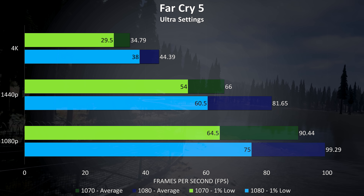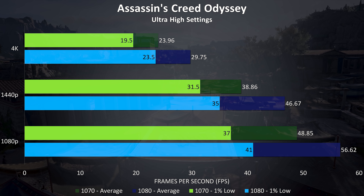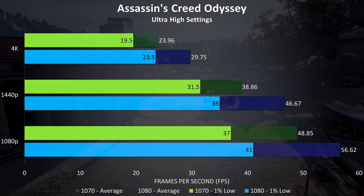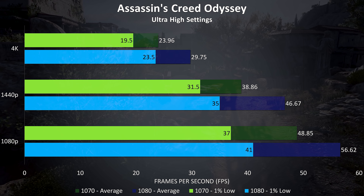Far Cry 5 was tested with the built-in benchmark, and both were able to get above 60 FPS at 1440p or below with max settings. That wasn't as big of a difference compared to other games — the 1080 was performing 9% better at 1080p, 23% better at 1440p, and 27% better at 4K.